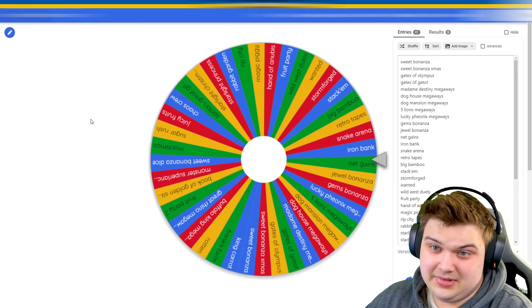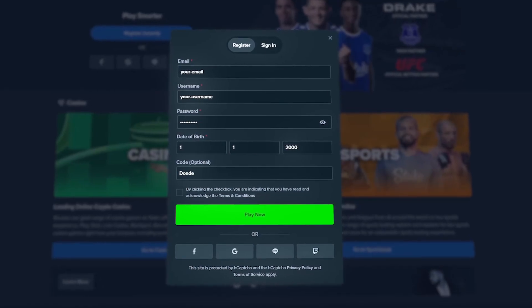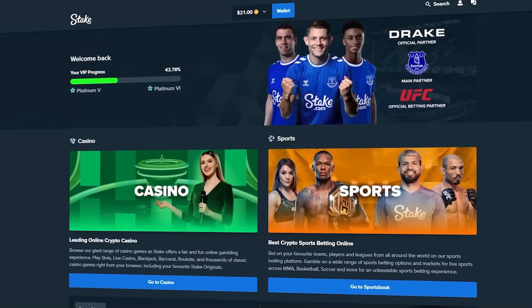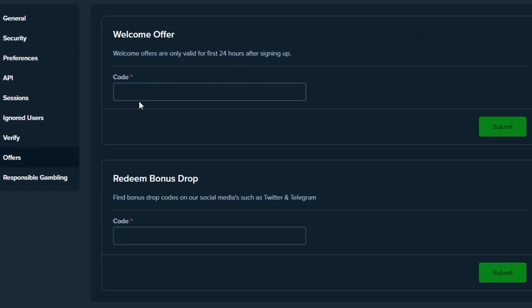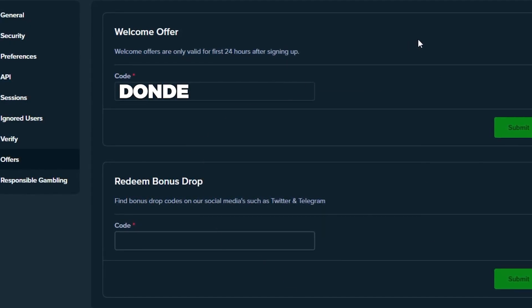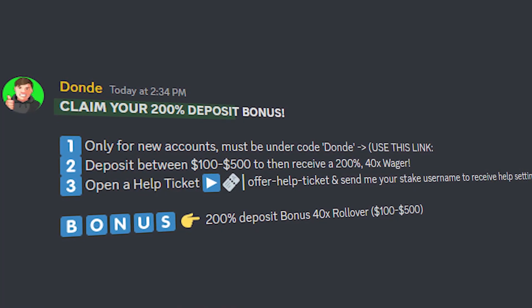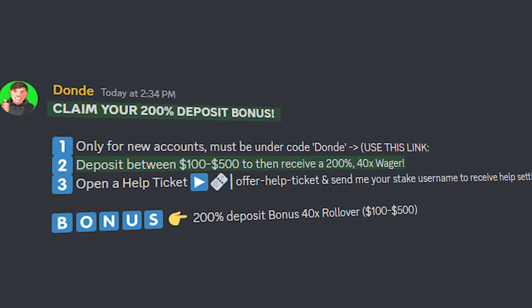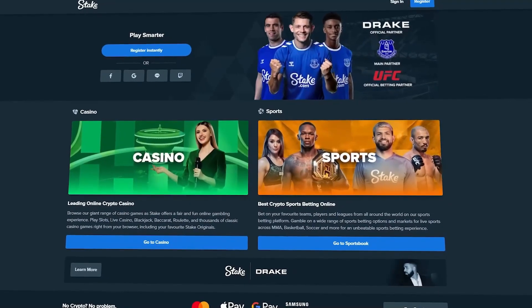Before we get into the next part of the video, I have some exclusive welcome offers for you guys to use on Stake. To be eligible, sign up using code DONDA. If you already made an account in the last 24 hours, click the icon in the top right corner, go to settings, click on offers, and put in the code DONDA in the welcome offers box. Once you've done that, join the Discord server and claim your offers — I can get you guys $21 free on sign up, and a 200% deposit bonus up to $500.